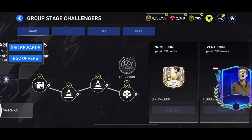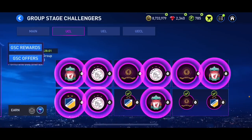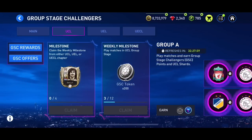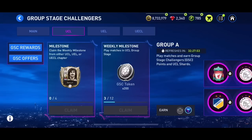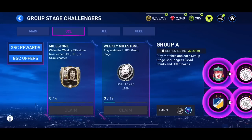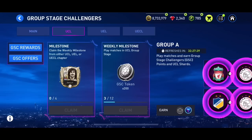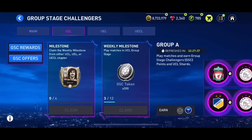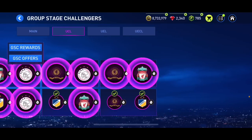In the group stage challenges we are getting a 104 overall player for free and a 99 overall Havertz for free - I already made a video about that. A lot of people were asking if you could get Havertz, thinking it was a glitch because it says you need to complete four chapters but we've only got three. You can complete all three now, and in 32 hours it refreshes with new UCL, UEL, and UECL chapters.